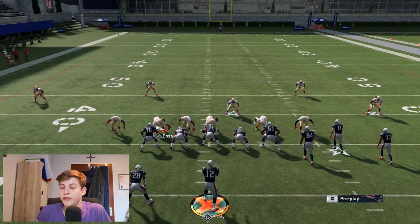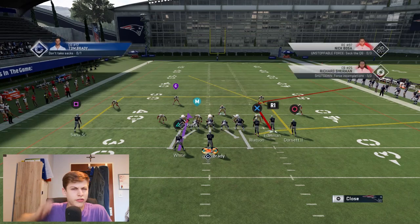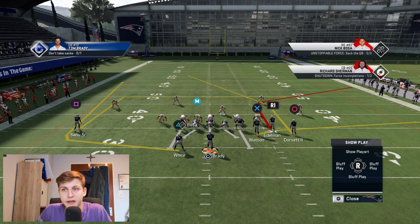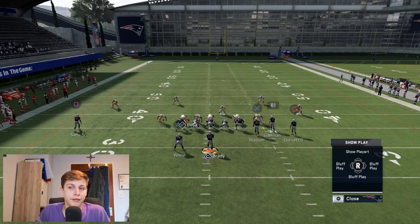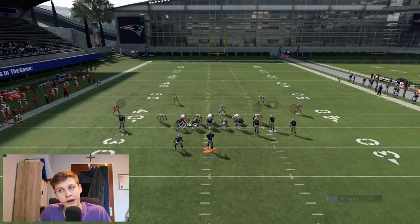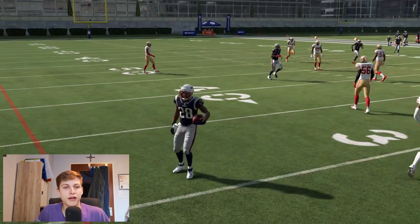A good recipe against blitzes is to send out five routes. Usually people modify their zones because they're afraid of getting beat deep — if they stay in man coverage you just run man-beating routes like the corner route and they'll have trouble. If they're rushing seven people they only have four in coverage, and if you're sending out five people and spreading them you force the user to make a tough decision on who to guard.